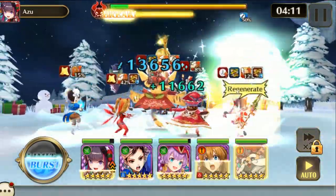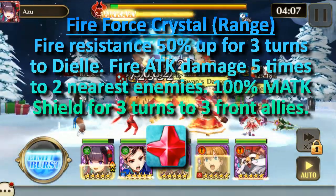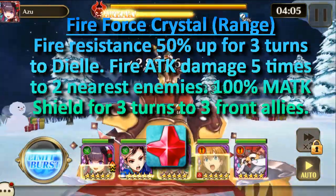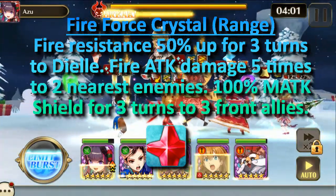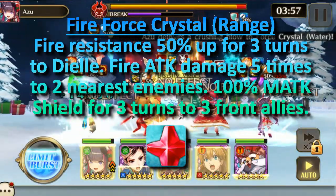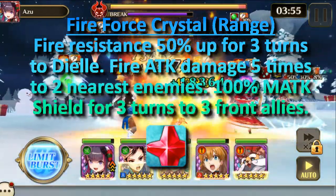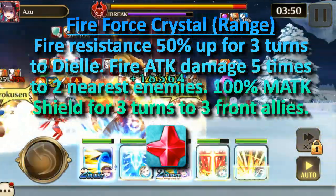Now time for the crystals — this is the fun part. The fire force crystal is in the ranged row. Its skill is fire resistance 50% up for three turns to DL, and fire attack damage five times to the two nearest enemies, and 100% magic attack shield for three turns to the front three allies.